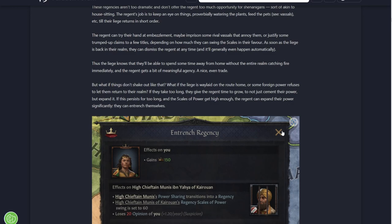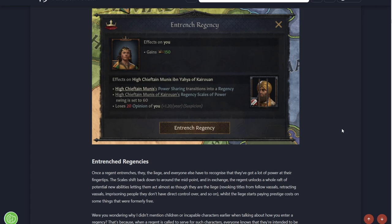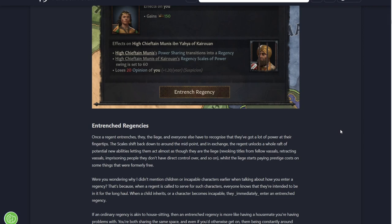But what if your liege is waylaid, or what if some foreign power refuses to return them? If they are away too long, they give the regent time to grow, to not just cement their power but expand it. If this persists long enough and the scales of power get high enough, the regent can entrench themselves. Once a regent entrenches, the liege and everyone else recognises they've got a lot of power, the scales shift back down to around the midpoint, and the regent unlocks a whole raft of new abilities - revoking titles, retracting vassals, imprisoning people.